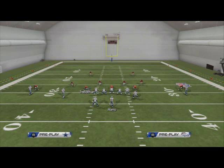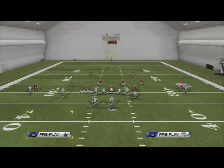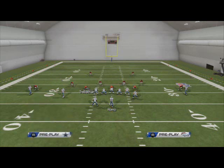And what we're going to do with this — it's not just the sole route that makes it so good, it's the stuff that we can do with our route combinations to make this beat every coverage in the game. With one simple adjustment, putting the halfback on a wheel, we're going to be able to beat every single coverage with two routes.